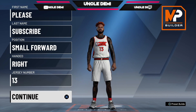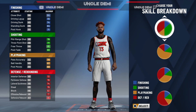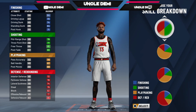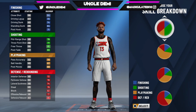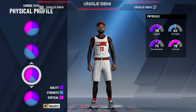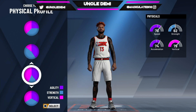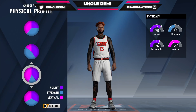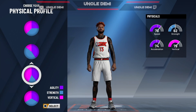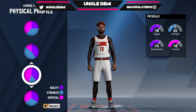Let's hop right into it. First and foremost, there are many ways you can make the well-rounded build, but I feel like if something's gonna be well-rounded, you need to have some defense. So I chose the defense and shooting pie chart for this. For the actual physical profile, I went with the agility and the speed, because I just wanted to be a little bit more athletic. You're probably doing more of the two position here, so you don't have to worry about paint mashing.